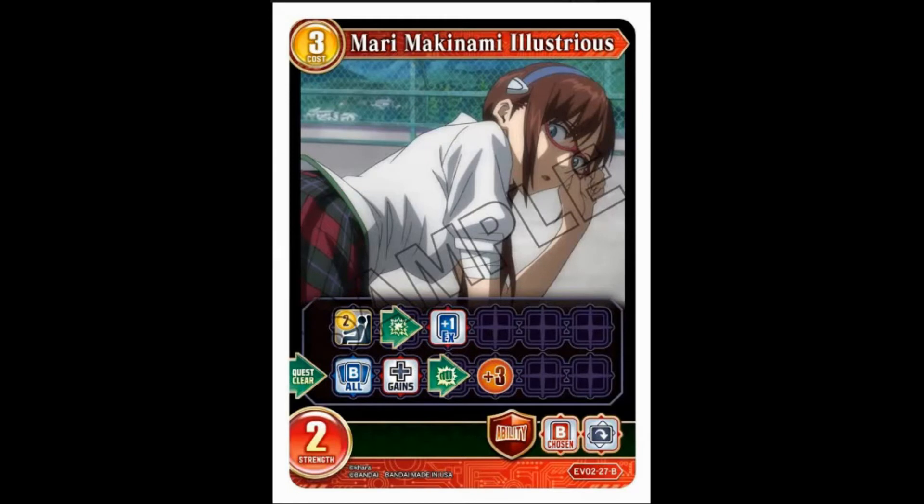Mari Makinami Illustrious — she's the new pilot for the EVA movies, because this is based on the movies, not the series. I'm actually surprised I didn't notice she hadn't turned up yet. Three-cost, two-strength, pilot of two. When it's destroyed, getting the X card — quest clear: all your butlers gain plus three strength when they attack. Another quest clear card. I don't think quest clear suits red — I think it's more of a blue-green type of deal, maybe purple. Red's too aggro for this type of ability.